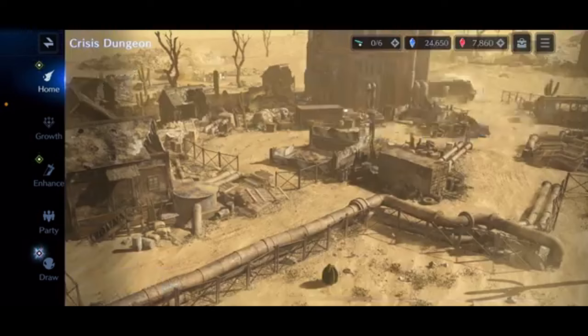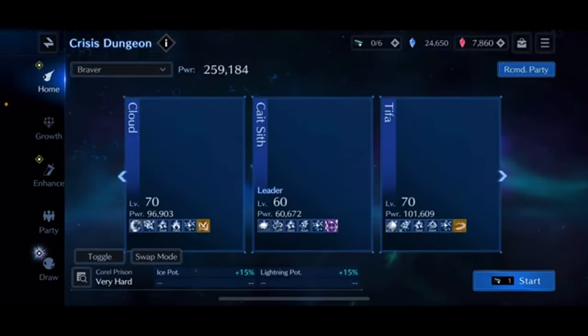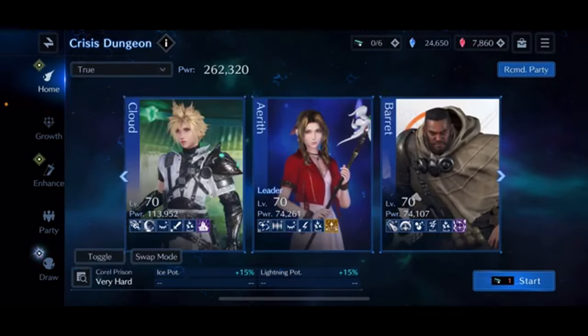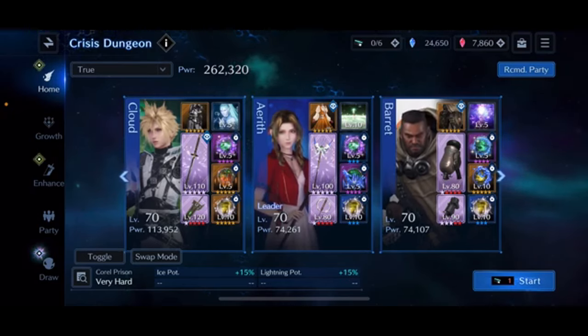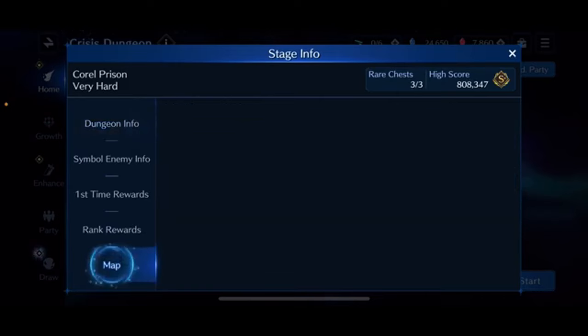They are definitely ramping up in difficulty going from the Grostia path to the Coral Prison. I am going to be running Cloud, Aerith, and Barrett into this fight with a power of 262,000. Cloud will be running as an ice-lightning hybrid build, Aerith as a healer/buffer, and Barrett as a debuffer/buffer.